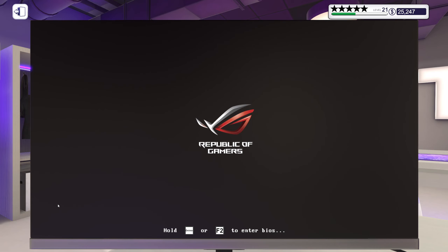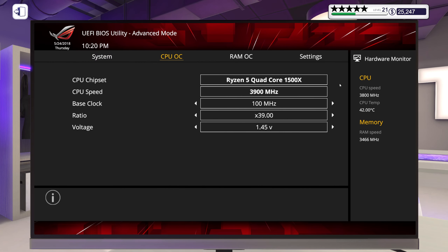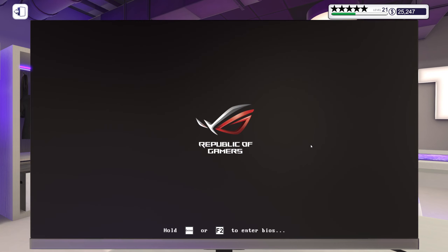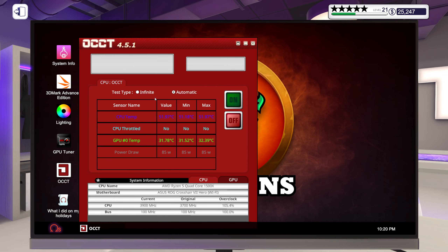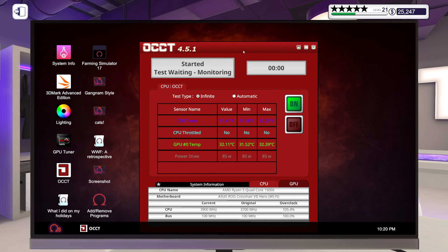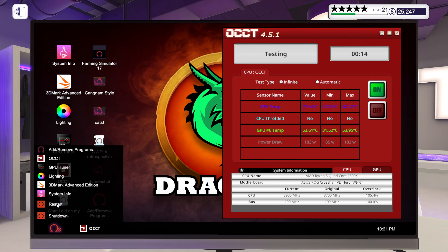Looks like we can actually overclock that CPU even more. Let's try another 100, I suppose — might as well, we have the room. Now we're in the low 50s. I think I can actually get more out of you. I don't think I can get up to 4 gigahertz... well, maybe I can. Let's try and increase it by 50.